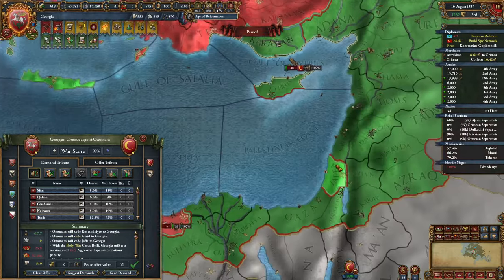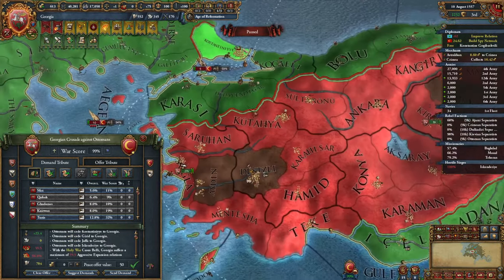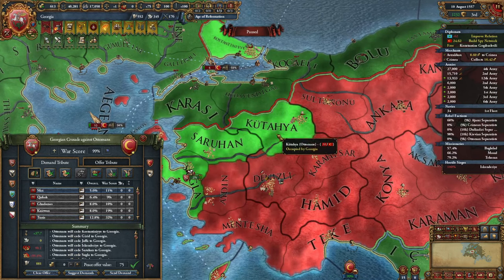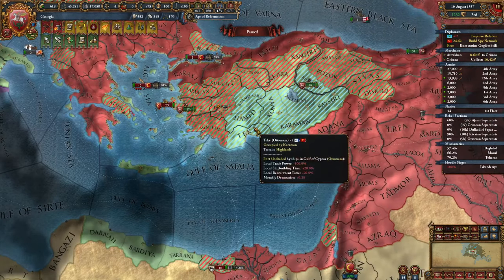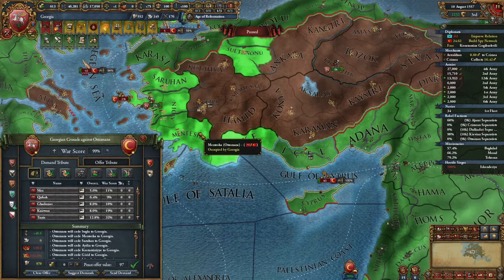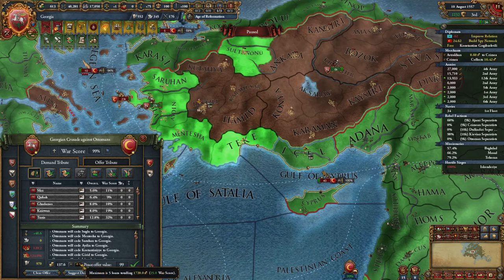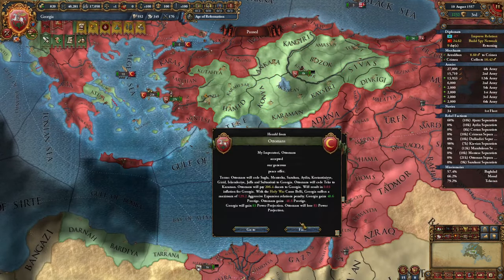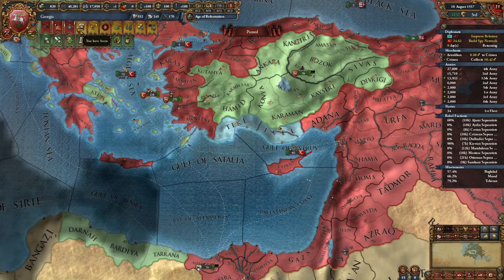Constantinople — this province right here. I can give me Alexandria at this point. I'll need five provinces in this area including Sugla, and I'm avoiding taking Caraman provinces — though we can afford taking one. Let's take this one Caraman province and we're good to go. Let's finish this war.